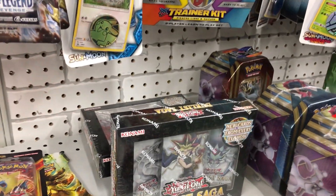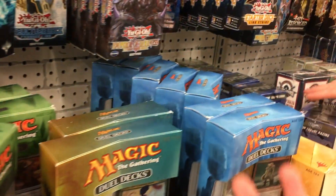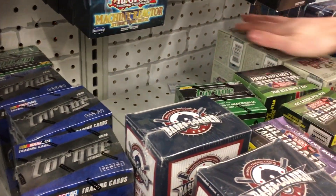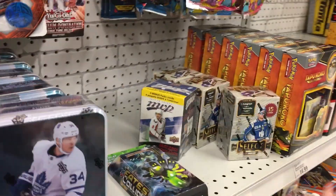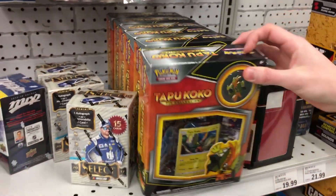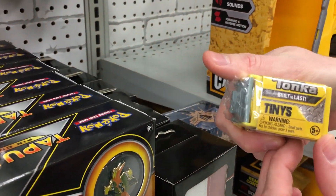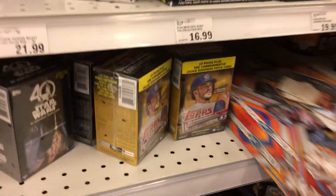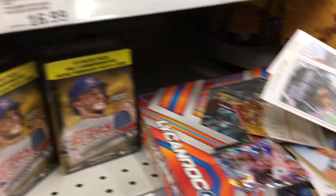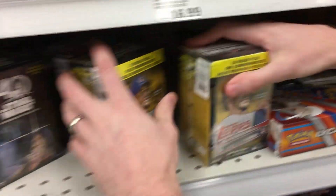It is midnight right now and they are currently stocking the shelves. We're trying to film while they're stocking — hopefully they don't mind. We're seeing a lot of starter decks. Tapu Koko pens that GameStop also had for about $3. What do we have back here? Oh my goodness — some Tonka trucks, built to last. Looks like someone had a frenzy with some baseball cards right back there — you can see the packaging.